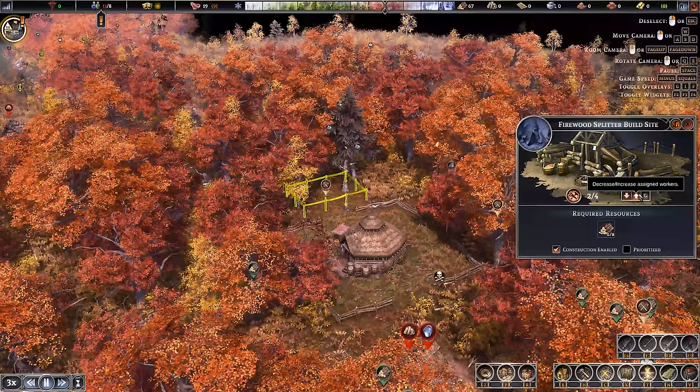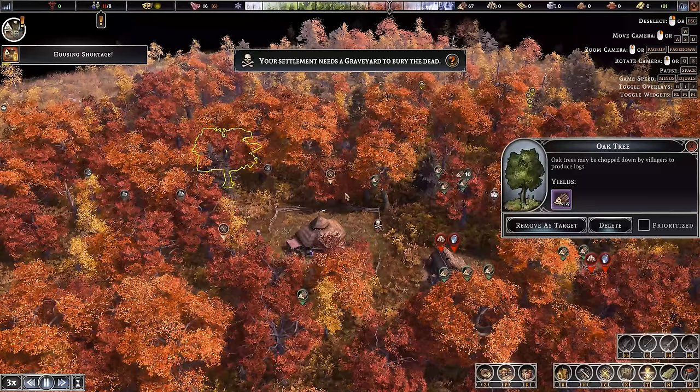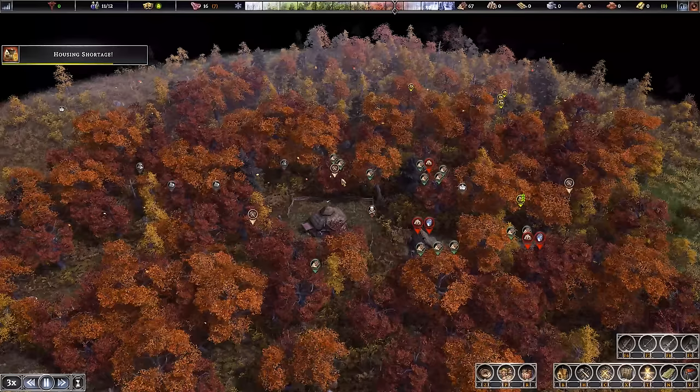We can actually prioritise the firewood splitter. Once this third house is built there's actually nothing else to get done other than that and the well, so I'm happy for them to keep working on that. We'll actually deprioritise the graveyard for a moment because firewood and water as we hit the first winter is way more important. We'll knock the priority down on that — there's now nobody building it, which is good.